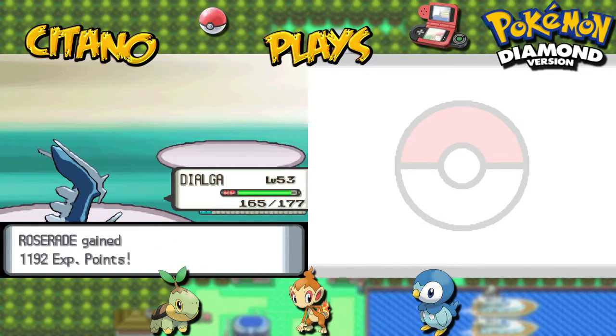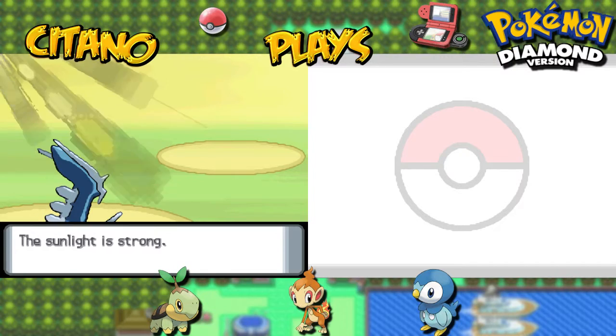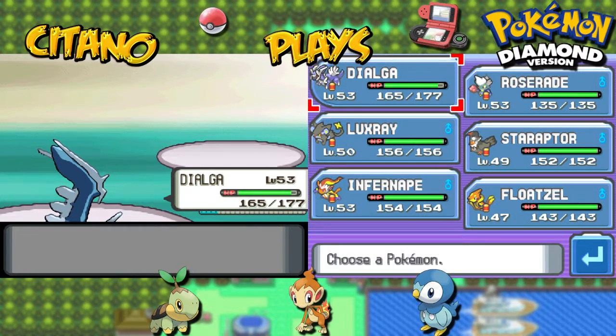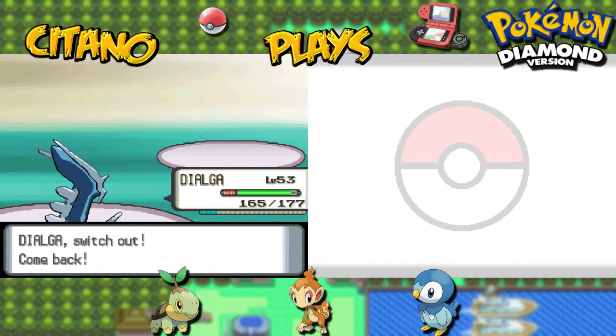XP for Floatzel and Roserade and the Dialga. Sunlight is still going strong. Next Pokémon in the fight will be Infernape. Now, Infernape is getting boosted by this sunlight. Should we fight Infernape with Infernape perhaps? Could use Floatzel, but I'm fearing this won't really do much as long as we have this weather. I'll go matching Mirror Match — Infernape versus Infernape.